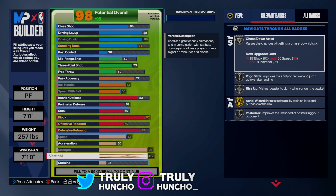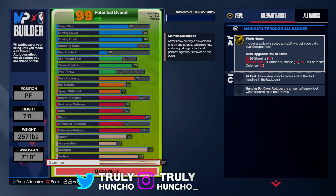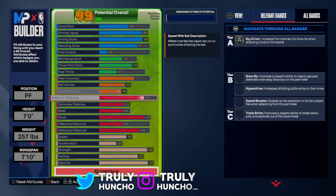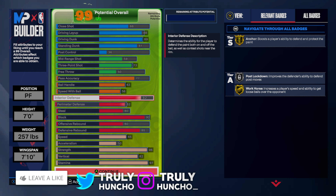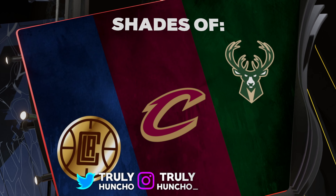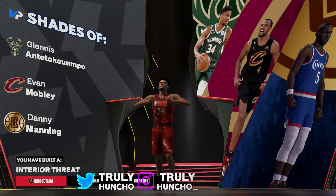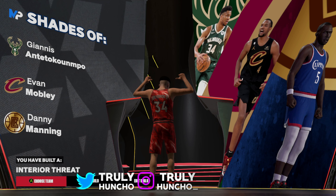For vertical, put it up to an 82 — that means Unlimited Blocks because you can jump high. For stamina, put it up to a 97. And this is the full Giannis build. You're getting Workhorse on Gold, Chase Down Artist, Pogo Stick, Rise Up, Aerial Wizard, Posterizer — all the great badges. It's honestly insane. This might be my favorite build, right up there with the Victor Wembanyama build. The top shade is Giannis Antetokounmpo — I never got this close to making him. This build is called the Interior Threat Build.